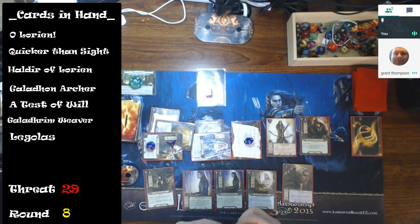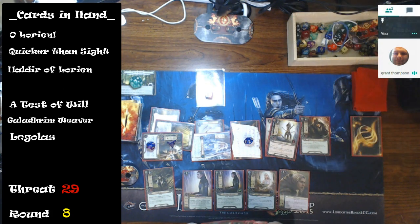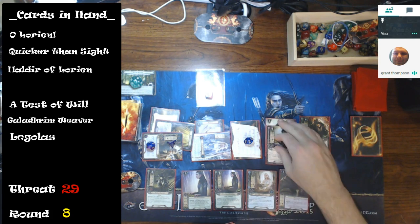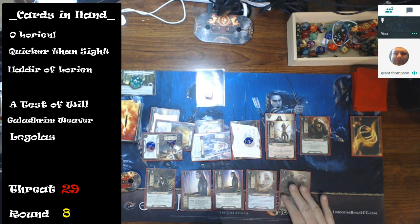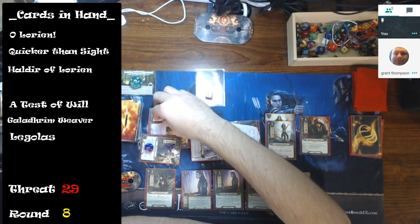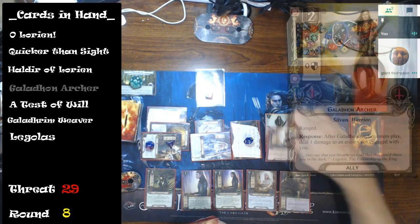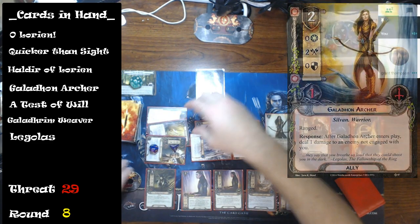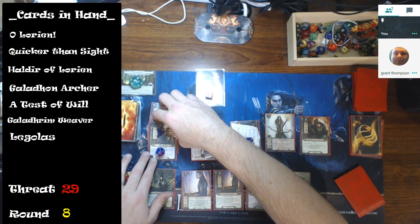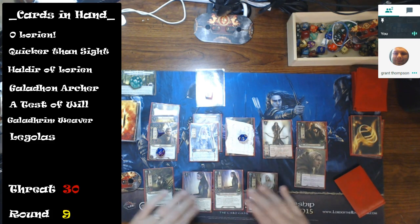Should I use Elven King to bring a Galadon Archer or a Minstrel or a Weaver back to hand? All three would serve, but if I do that I lose healing from the Sylvan Tracker on Celeborn. I don't think it matters right now. I'll use Elven King to bring the Galadon Archer back and try to press forward. I ready everything, but since Elven King was used to ready Celeborn it doesn't trigger the Sylvan Tracker.